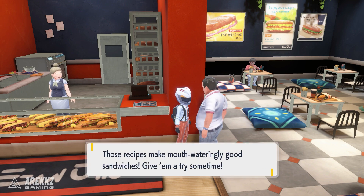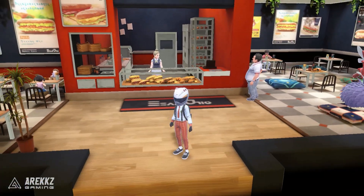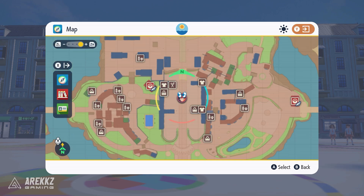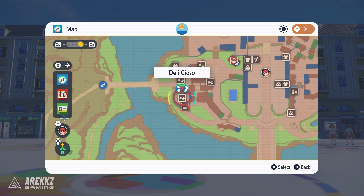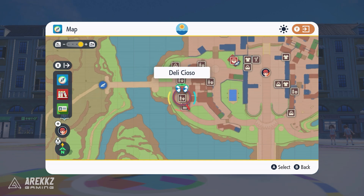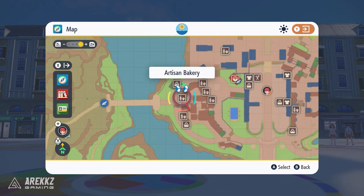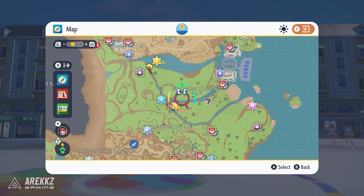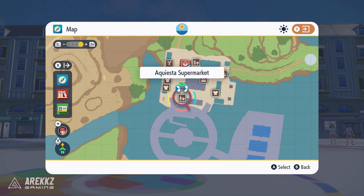Keep in mind, not all towns are massive and not all towns have a huge range of shops, but the bigger ones typically do have lots of options. When it comes to getting ingredients, if you look at your map you can see there are plenty of different shops to choose from. A few noteworthy stores to look out for are Shawcans, Deli Kiyoso, the Artisan Bakery, and the Acquiesta Supermarket. Between these shops you should be able to get every ingredient you could possibly need, so be sure to shop around.